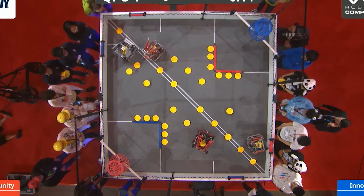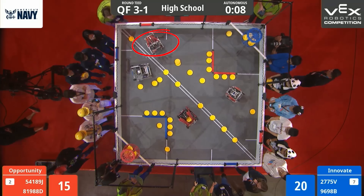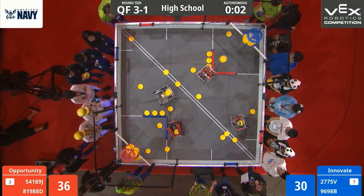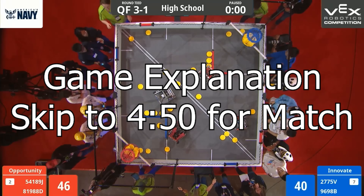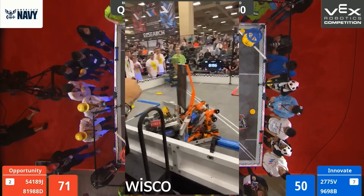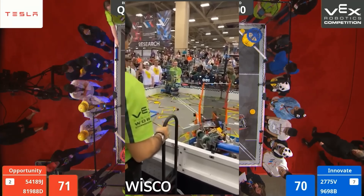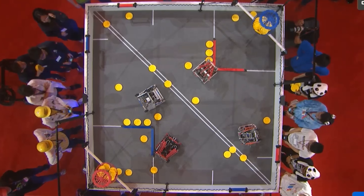Next, for Spin-Up, we are back in Dallas in the VEX Dome — Quarterfinals 3-1. On the Red Alliance, we have 54189J and 81988D. Facing them on Blue were none other than 2775V again and 9698B. In Spin-Up, the main objective was simple: teams score by shooting discs into goals and controlling rollers, and during endgame, robots can launch string across the field tiles to collect points. As the 15-second autonomous period comes to an end, the Blue Alliance takes the auto-bonus, putting themselves in an early lead.